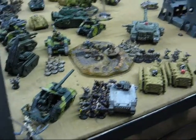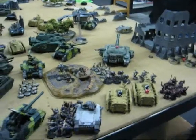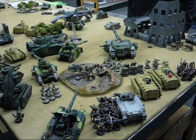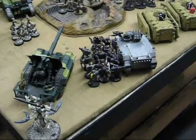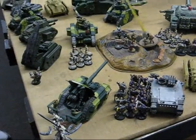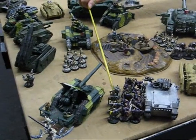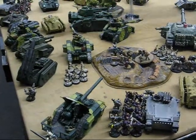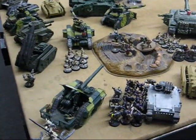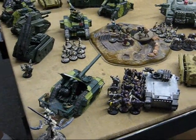Echelons of fire. This squad here is going to engage this tank on the rear arc — armor 12 on the back, right? We've got a plasma gun rapid firing; both hit. 12 on the back — he's in, he's in. Five of six lions.